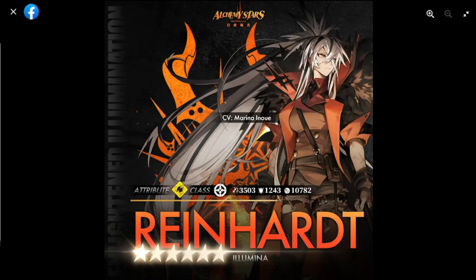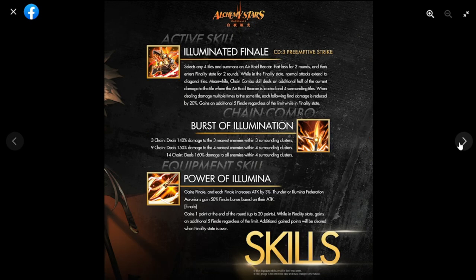Welcome to Alchemy Stars. We're going to be doing a preview of the new Aurorian skills, starting off with Reinhardt. She is lightning element and sniper class — a lot of people have been wondering what she is. She has 3503 attack, which is actually kind of high.